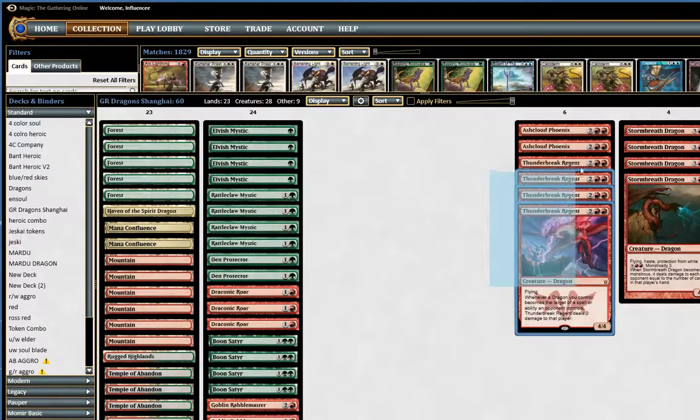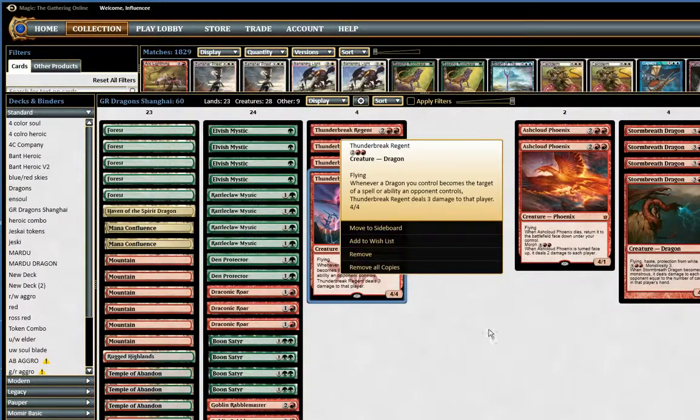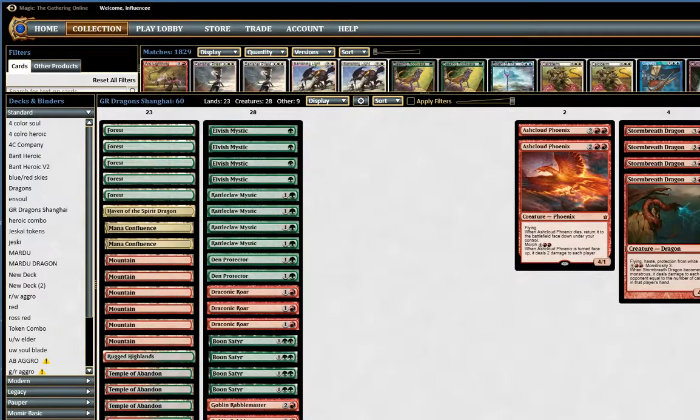Now we go over to the Dragons. We have four Thunderbreak Regents. Since Dragons of Tarkir came out, this card is an all-star. It's just four power and it kind of two-for-ones your opponent — you play it, if they don't deal with it they're going to take four, and then they'll have to take three damage when they do decide to deal with it. It also does the same thing with Stormbred Dragon. Thunderbreak Regent is a very good card.